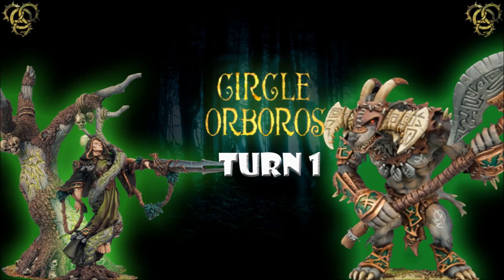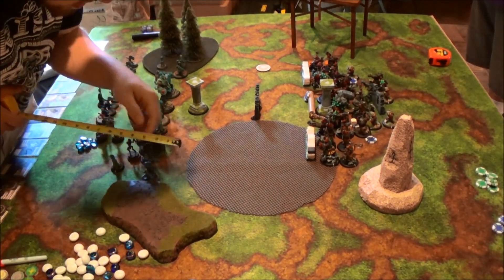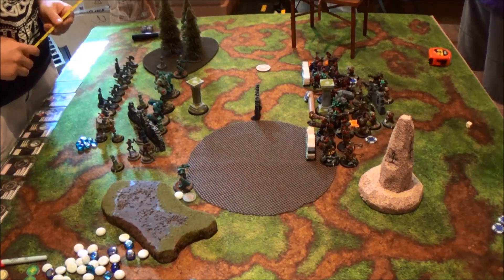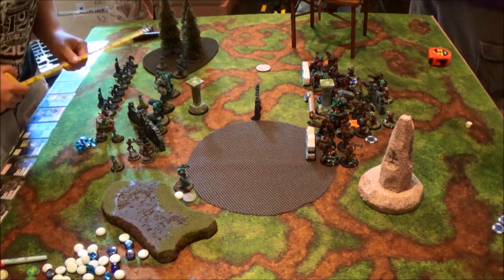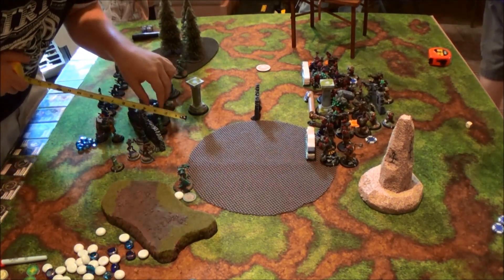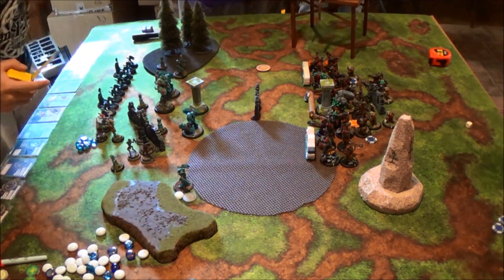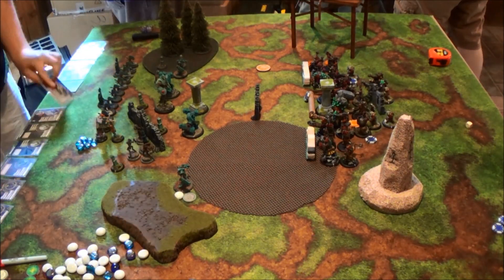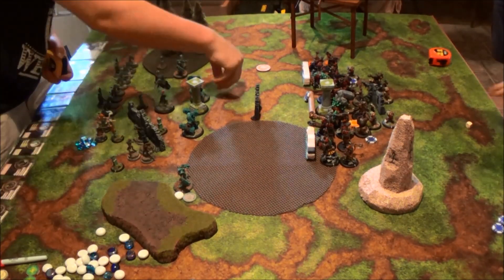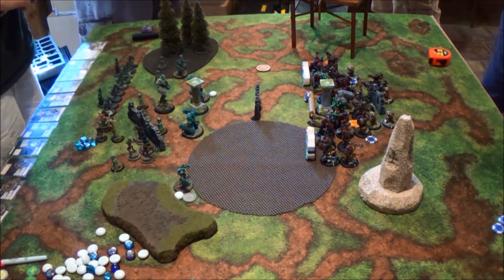Circle turn one. I end up moving up a Watcher and putting up Stone Skin, which basically lets it take the little rock throws the Rune Shapers can throw at it. I double-check cards because I kind of have a brain fart on how far these guys can move — they're really slow. I'm shifting up a Guardian a little bit just so he's in a better position. I probably should have moved him farther, but I was trying to play more defense than offense and I think it kind of bit me in the ass in the end.